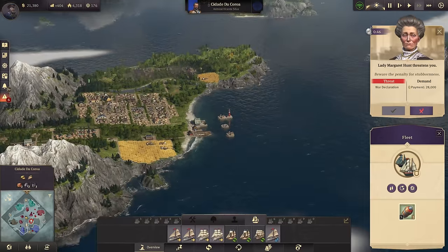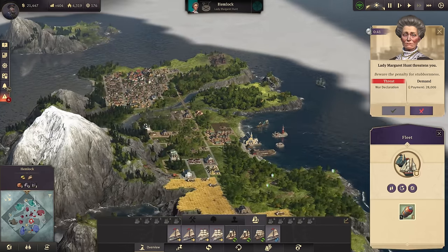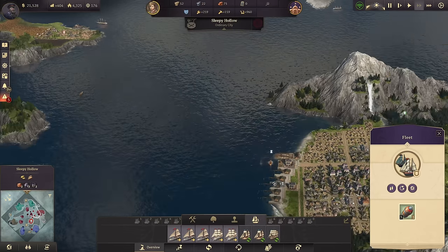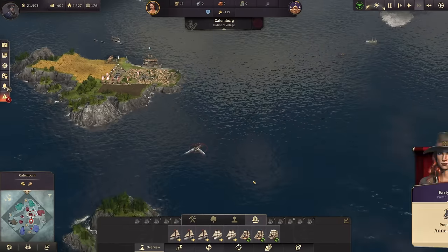And there's Margaret Hunt - she's also probably going to go ahead with a war declaration. She actually has both her islands now fortified, but this is not something I will be able to take anymore. It was just a bluff for now, but she's definitely going to do this once more.